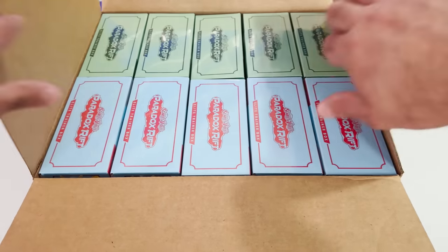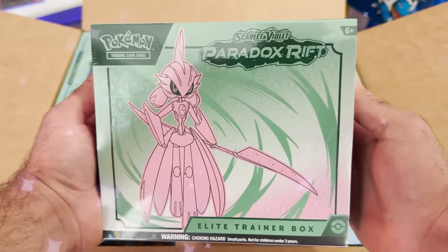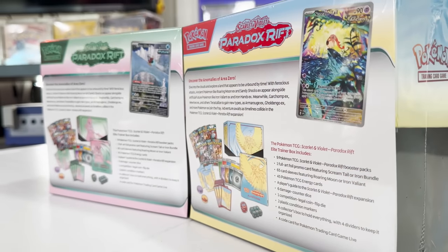The brand new set Paradox Rift is officially here and today we're going to be opening two of some of the best products for this new release. The two different versions of these ETBs are going to be Roaring Moon and Iron Valiant, and inside of these boxes contains tons of exclusive products. I'm super excited to open these up so without further ado let's open the brand new set Paradox Rift.